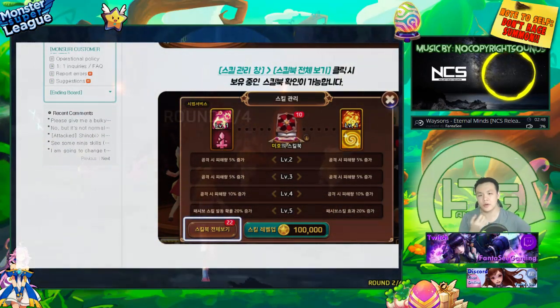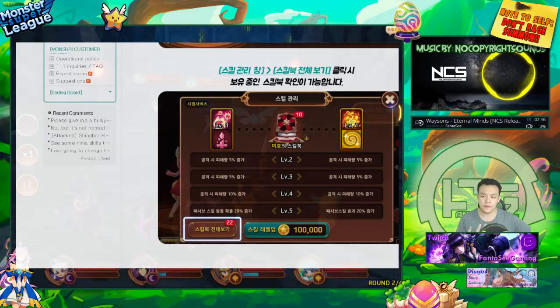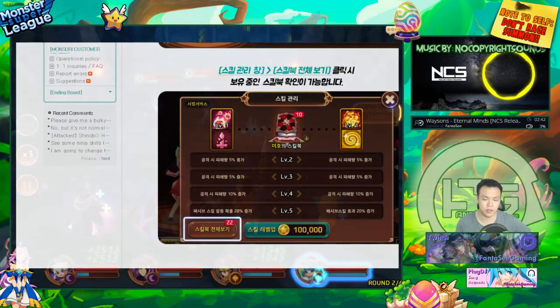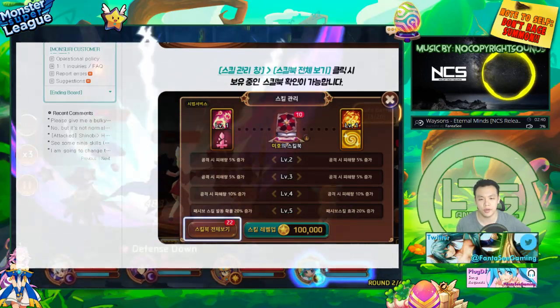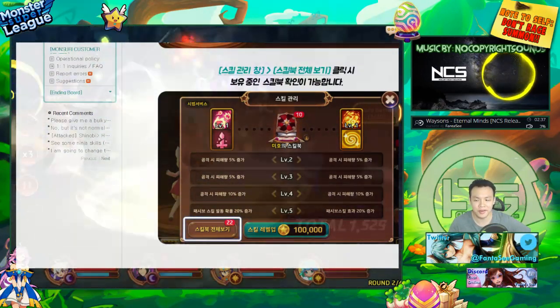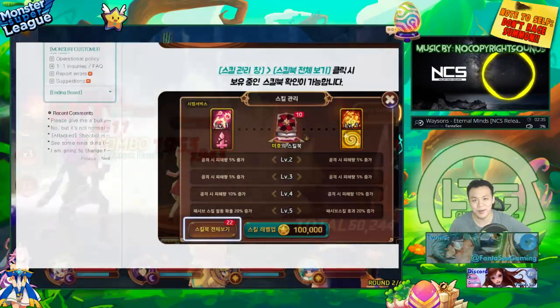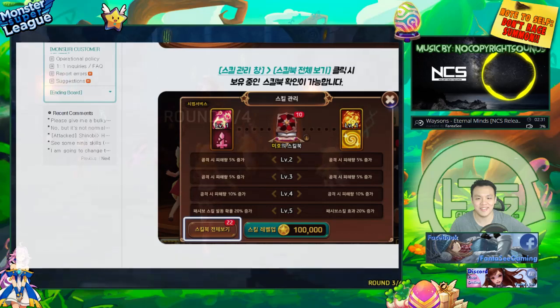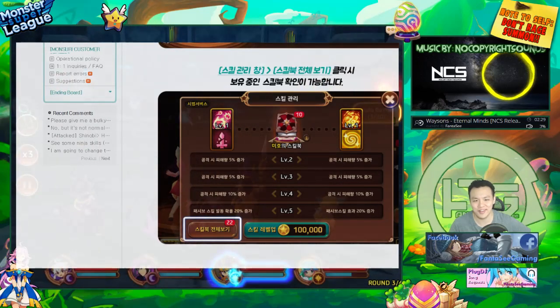This is actually pretty nice because it still rewards people for farming a lot. Even if you discover legendaries and you don't catch them, after you defeat them they drop a skill book. I don't know if it's going to be 100% drop, but I'm hoping it is because of how rare legendaries already are. If it's like a rare drop for a rare legendary, it's going to be super hard to level up your skills.